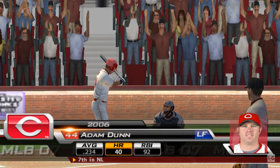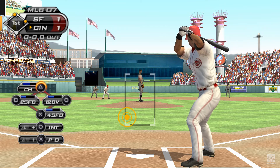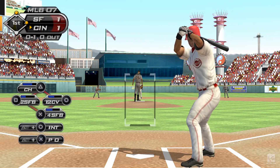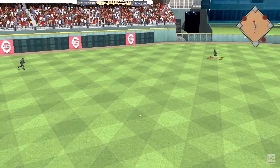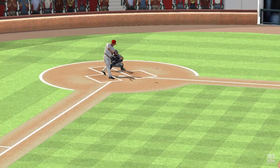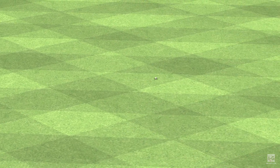Adam Dunn will get his first opportunity now. He swings right over the top of this one, nothing and one. On the ground to short — this could be two, but that's through for a base hit. Throw into third — too late, and he's safe at third. They are just teeing off on him right now, and even in just the first inning you've got to wonder how much longer they'll let him continue out there.